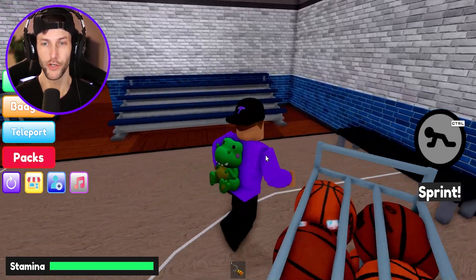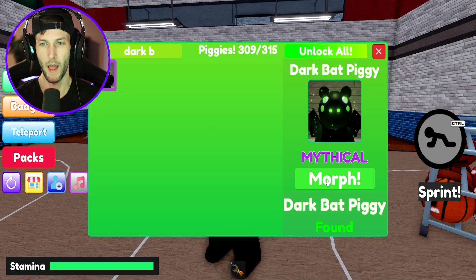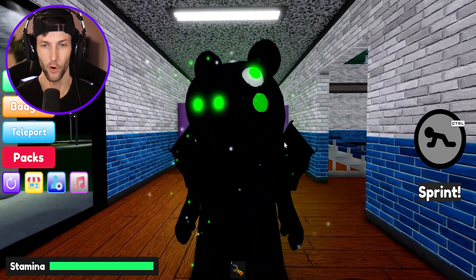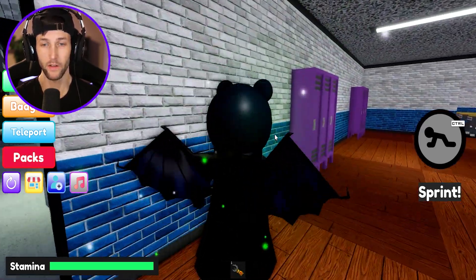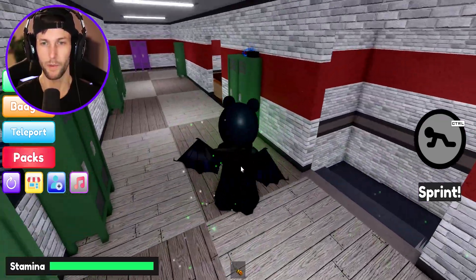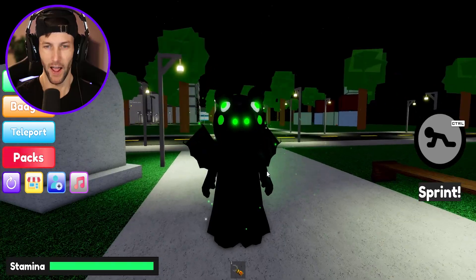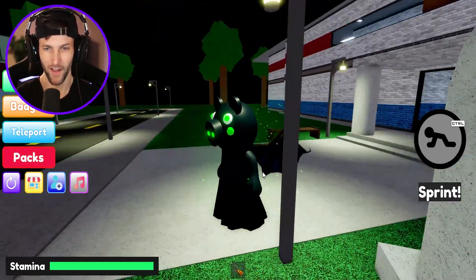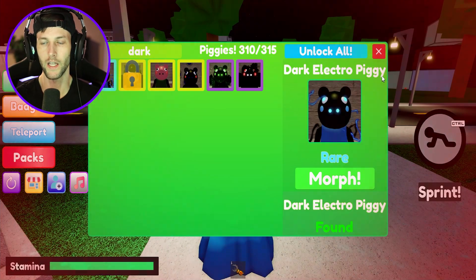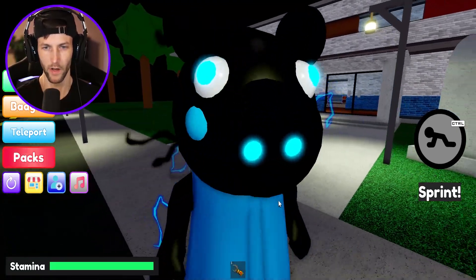We have not been in the school in quite a while. There's going to be one inside the gym — it's a bat. Dark Bat Piggy! There are so many really dark ones in this update. Look how awesome those particles are — they look like little stars in a galaxy, but you can barely see the piggy because he's so dark. Now going up to the second floor — Dark Electro Piggy, another dark type. This one is really awesome, look how cool those particles are. He looks so good in the dark.